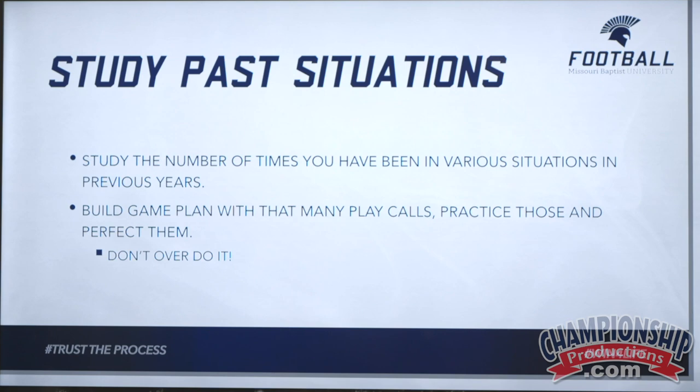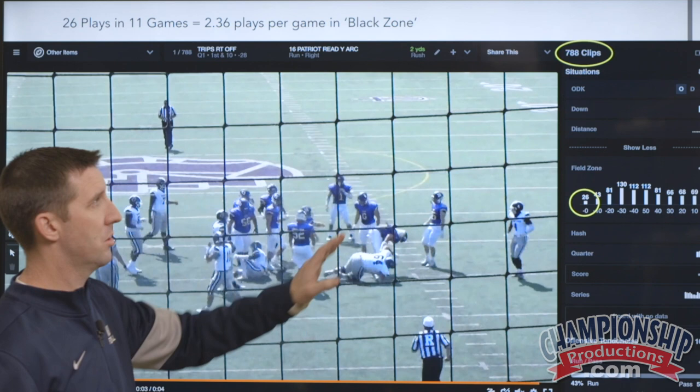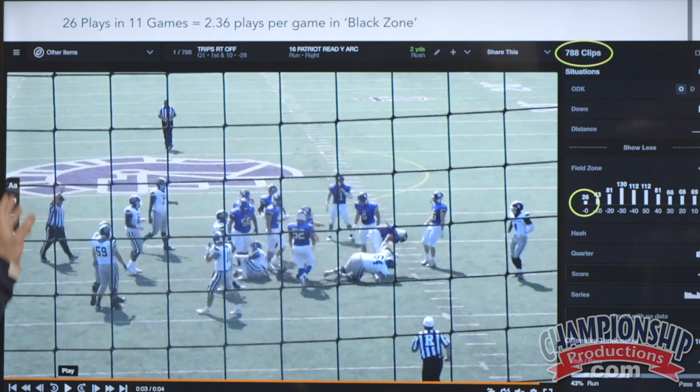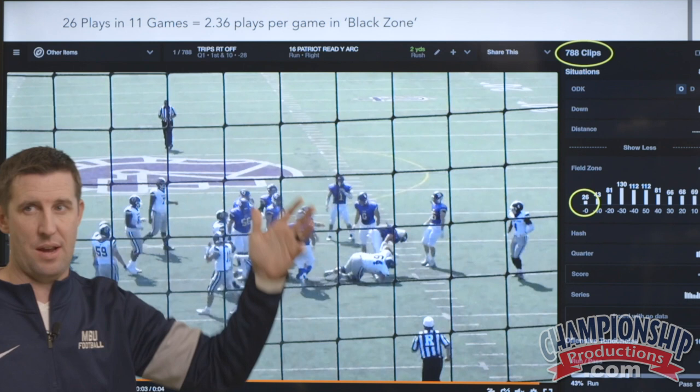I'm going to show you an example of how to do this effectively. Through Huddle — most of us have Huddle or some type of software that can break stuff down — you can now sort and look things up by field zones. So this is our entire season from a year ago. There's a total of 788 clips. And you'll notice that when we're looking at the black zone, from zero to 10, there's only 26 clips of us being in the black zone out of a total of 788.